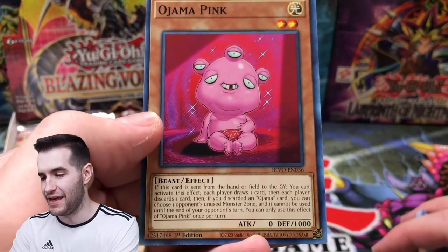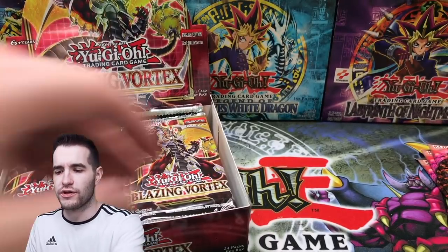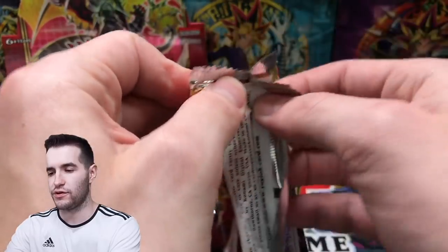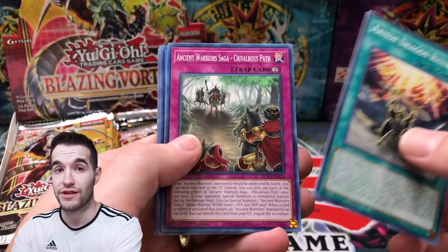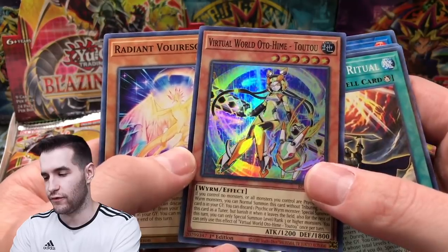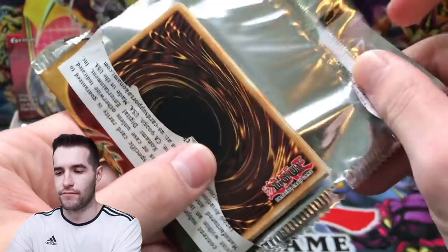Whoa, oh Ojama Pink! What is this? That's creepy and weird but that's exactly what Ojamas are. Are any of the supers good in here? I forgot to check — you guys have to let me know. Ultras — I think this set apparently is not doing too good. I'm hearing it's not starting off well. There's a Virtual World card, I think those are kind of popular. I completely forgot about the Armed Dragons in here.